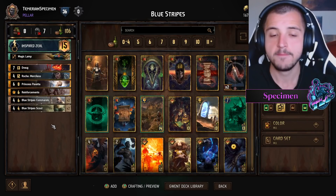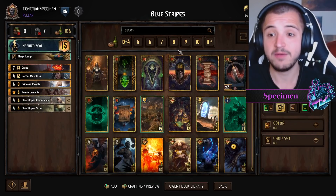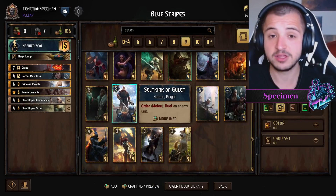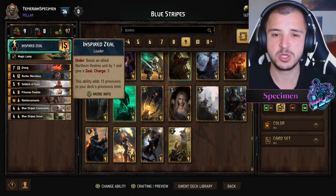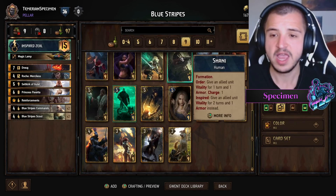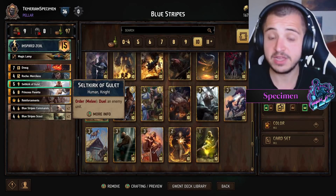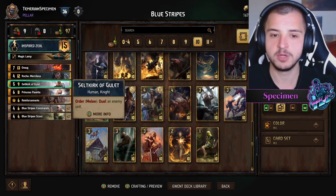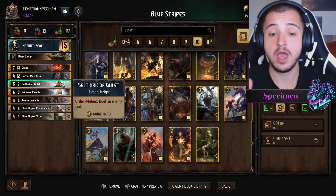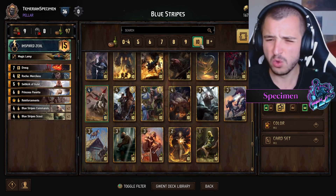So we are using Draug — that's pretty much the main Blue Stripes package. The reason this deck is so good now compared to before is for thinning and consistency reasons. I'm throwing Selkirk in there too: he's pretty much an auto-include in Inspired Zeal decks. He's similar to Prince Insis who duels a unit, but Selkirk is Order only — give him Zeal and he becomes a six-strength duel card, which is pretty damn valuable. There are also a few ways to buff him up to make him slightly better.